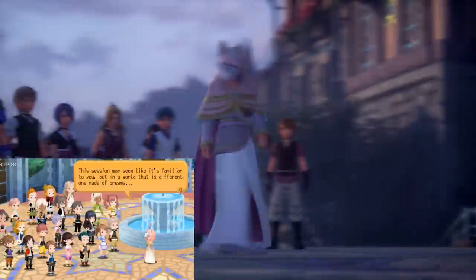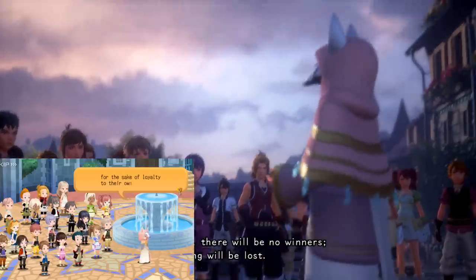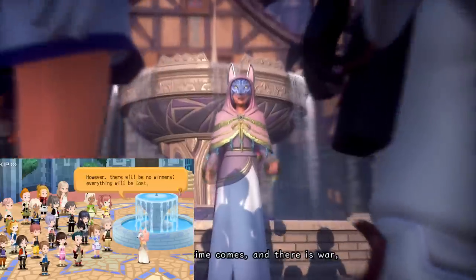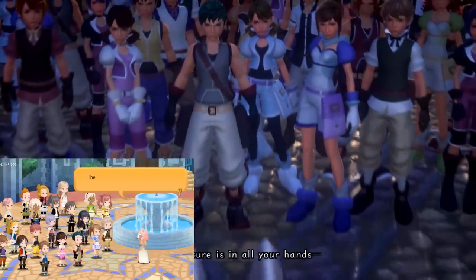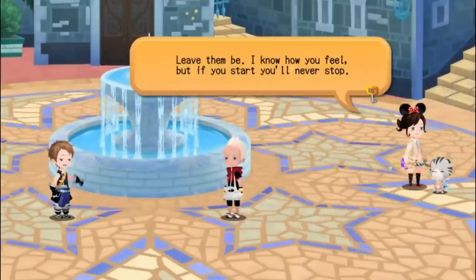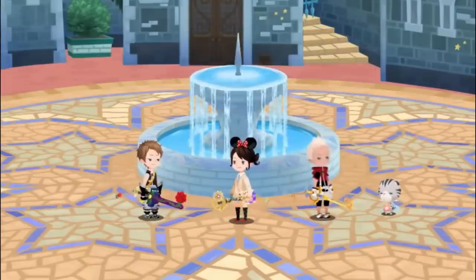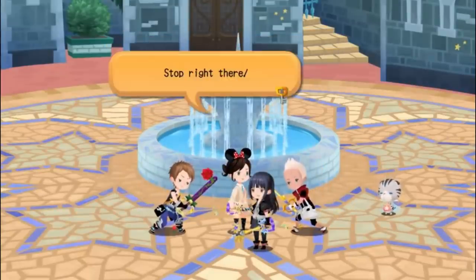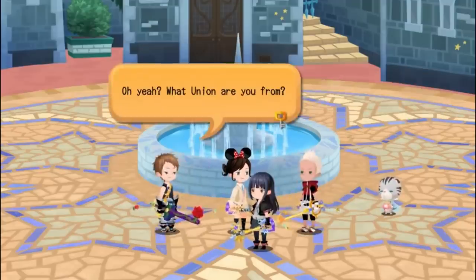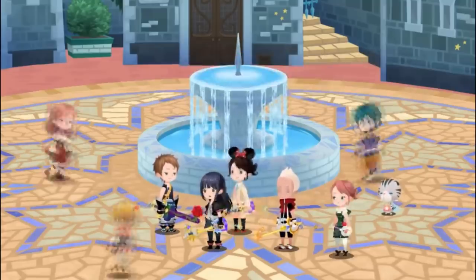Ava begins training the Dandelions, saying that they will be headed to a world that looks just like their own, only it is made of dreams. They will need to use this skill of entering the dreamworld when the war does arrive, so that even though the world is lost, they will survive. May your hearts be your guiding key. Our character walks through Daybreak Town one day to see two wielders at each other's throats — accusations of theft and treachery — before eventually a fight breaks out which we rush to break up. Skuld pleads with the combatants: Keyblades are meant for the Heartless, not for each other.